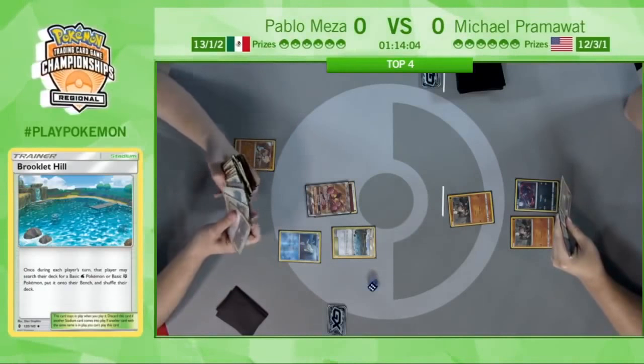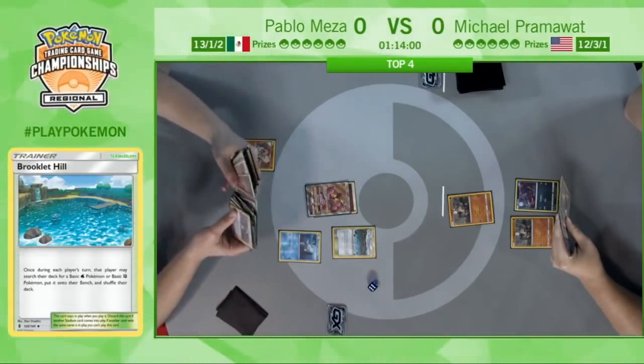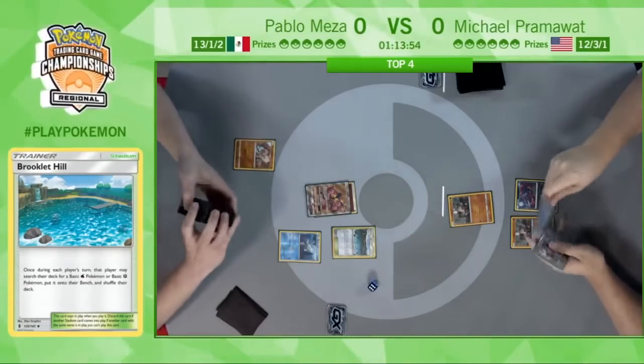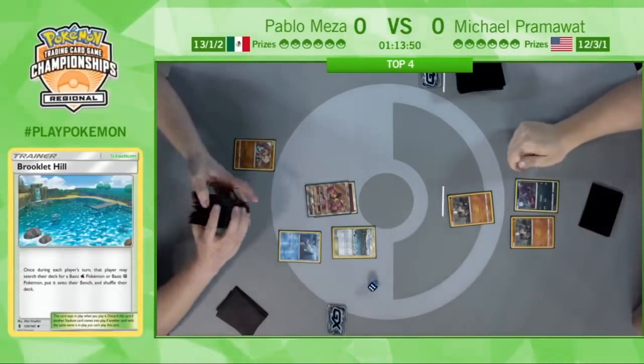He is eyeing that Remoraid. Octillery is an important card, especially when you're such a fast deck. He just needs to get this Octillery out and start drawing cards — it's really what saves you in the mid-game.